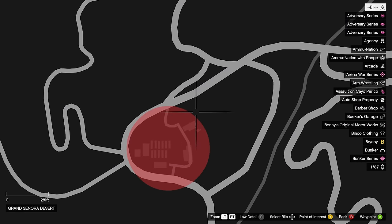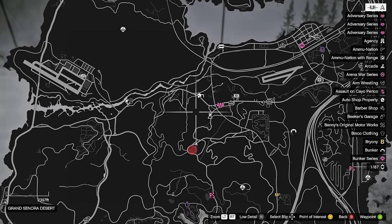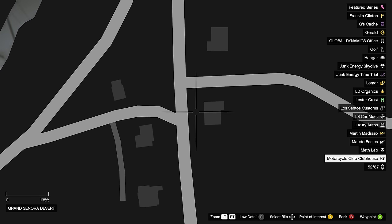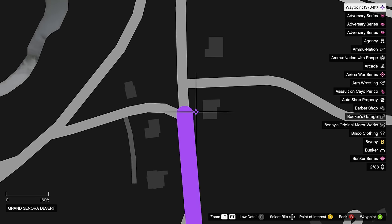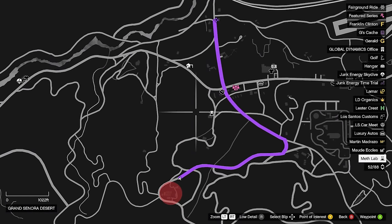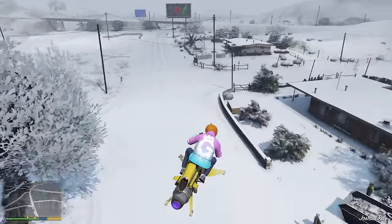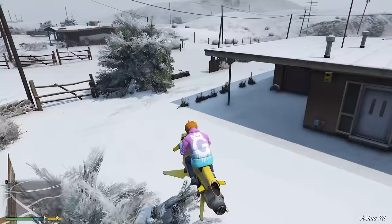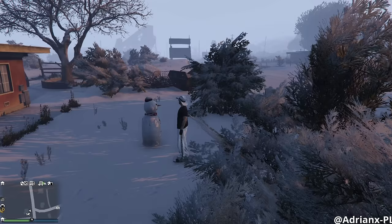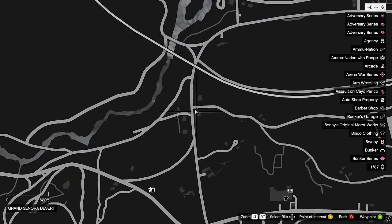For this one, we're going to be going up north a little bit — you see this little town here, this house right here in particular. Here we are in the location. It's going to be this house right here, facing this way. I'll throw a picture on screen so you can see, and I'll show you where it is on the map.